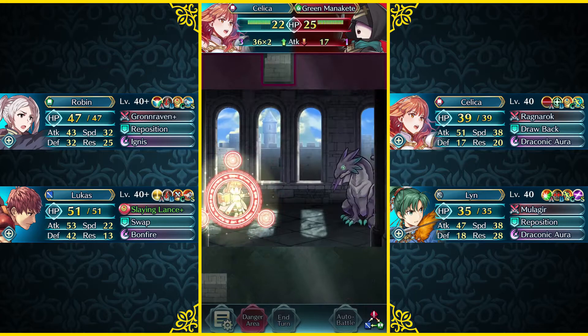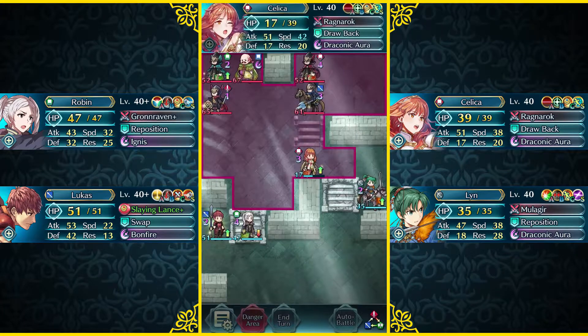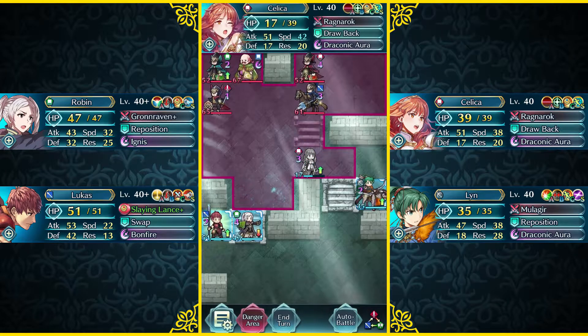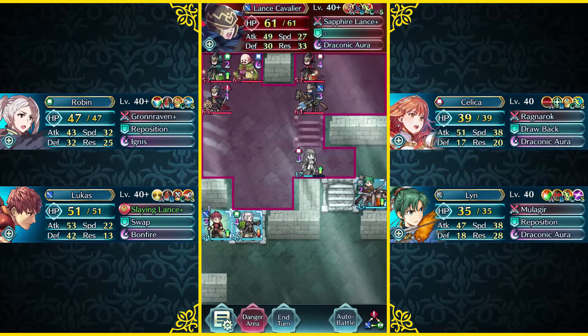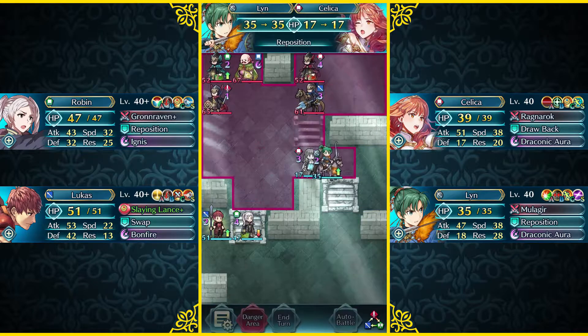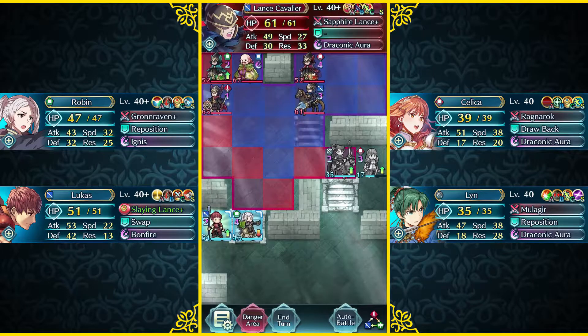Because once the green Manakete's out of the way, we can actually move up our female Robin and Lucas, so we can actually bait out Oliver and this Lance Cavalier. So now Brave Lynn has to go ahead and reposition Celica over, so she's back to safety.